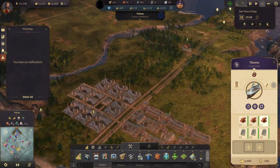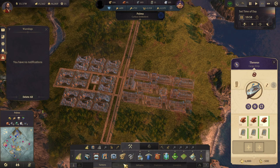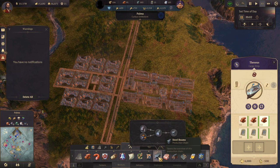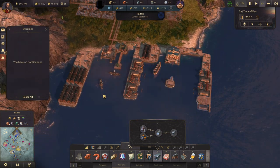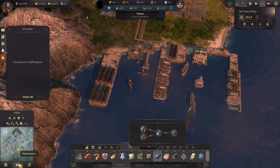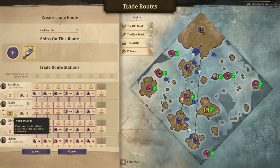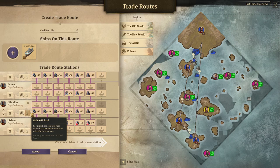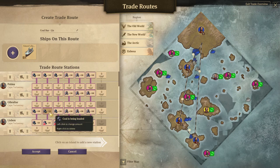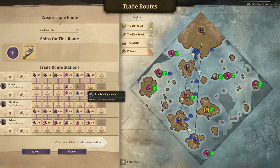Here we are getting everything set up for our industry island, which is going to be nice. So we have steel and we have steel beams now. We need to tell our trade route with coal. Now, Palma, you're loading iron there. Let's unload that.